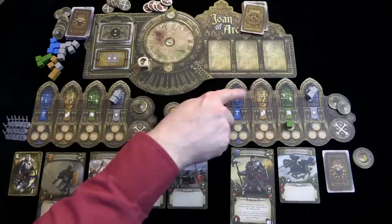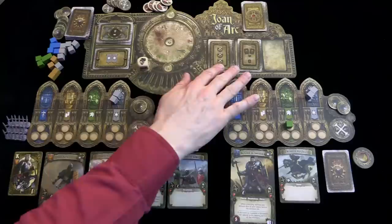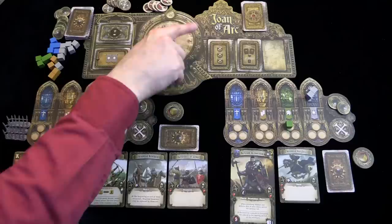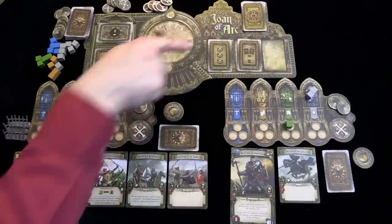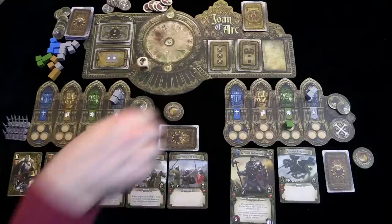Next you draw two war council cards — at least for the introductory scenario; in other scenarios you draw three. In the introductory scenario the cards are programmed, so you know what two cards will come up the first round, then the second round, as pointed out in the scenario booklet. In other games it will be a random deck. Each player, starting with the English player who has the start player token, will decide which card to use. Because the English player is thinking of upgrading his hero, he will need three experience points to do that.